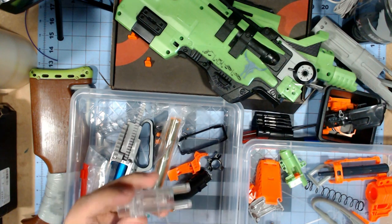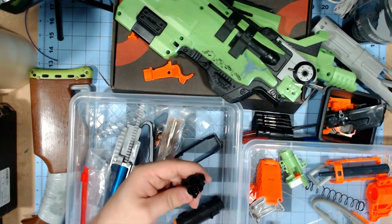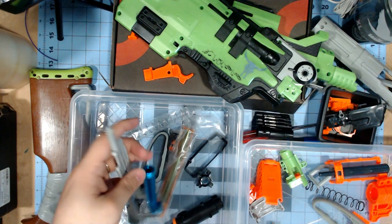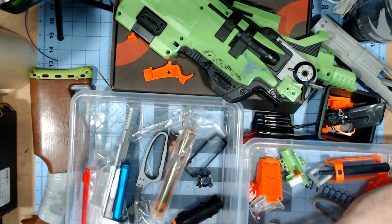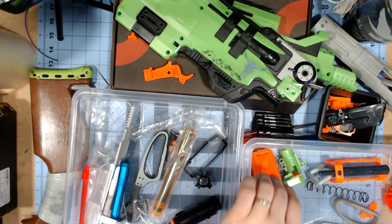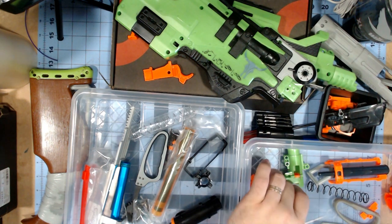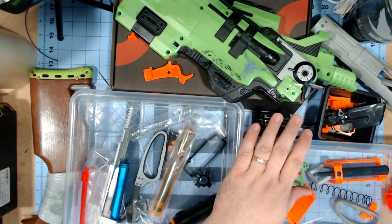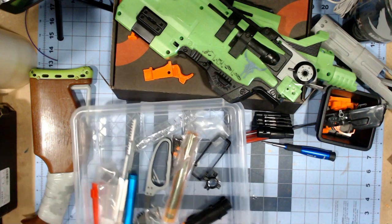I've broken down the Sling Fire already. Normally I only like working with one bin but I have two. This bin is all the parts I'm keeping: the new short breach, plunger, plunger tube, trigger — which I need to do work on — the spring rest, the new spring, and I've already put together the new bolt sled and short dart breach. This other bin is basically all the stuff I pulled out of the Sling Fire that's not going back in — the original front end, original lever, a couple other bits. I'm not putting the jam door back in because the kit usually doesn't have one.